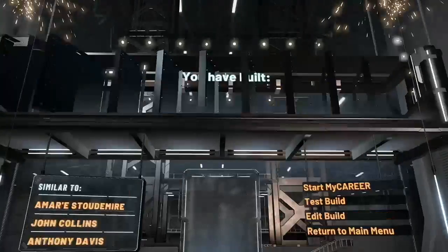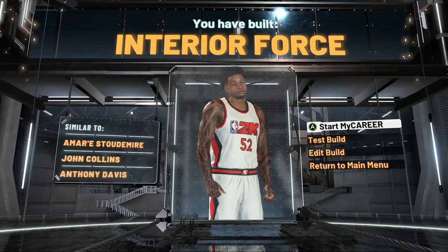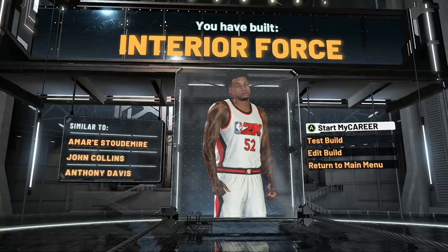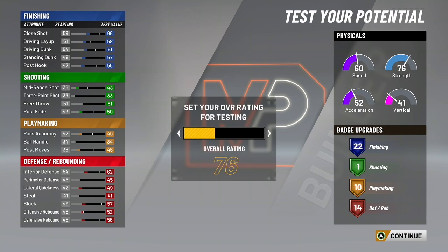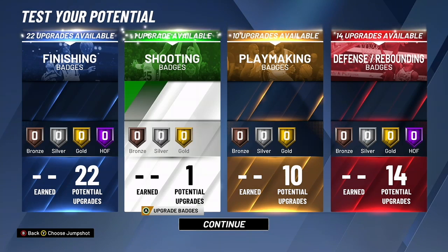Think about this — any 1v1 court game, he's winning 21-0. He's huge. This build is like an interior force — it's like Amar'e Stoudemire, John Collins, and Anthony Davis. It's an amazing build if you want to be toxic. Make sure you guys hit that like, subscribe, and comment on this video. For all the people who watch my videos, I always go into the badges you guys should use.